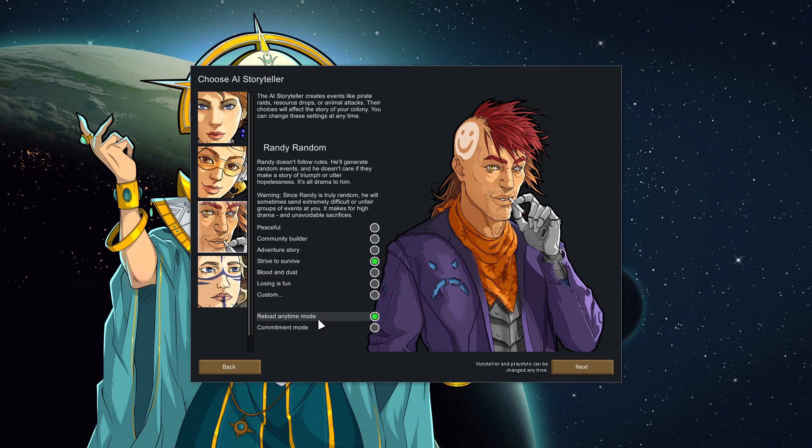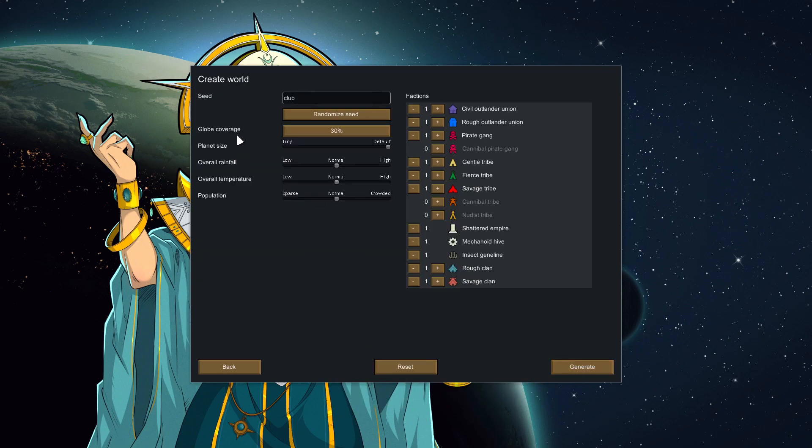We'll do Strive and Survive with Reload Anytime just in case. This is new to 1.3 — you can now change the factions that you have. I'm probably going to leave it as is, but we will add the nudist tribe in, why not? That might add a little bit of fun killing-spree potential in the future. We'll limit the planet size down to tiny for better performance, and have the population set to Crowded.